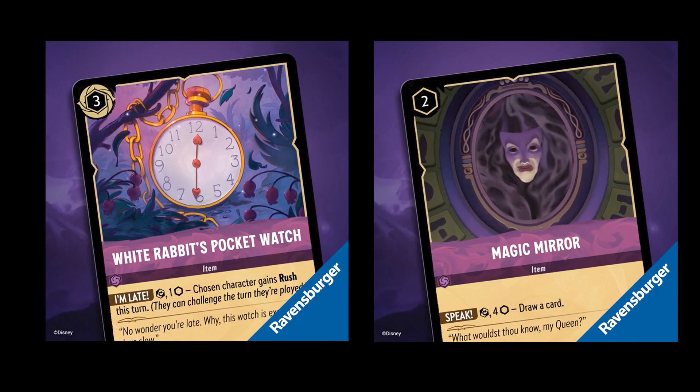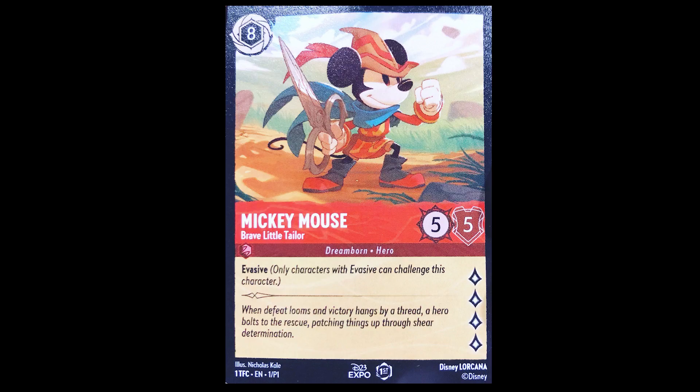Then we have the item cards: White Rabbit's Pocket Watch and Magic Mirror — two revealed so far. Same thing here, there are two different designs in the top left corner.